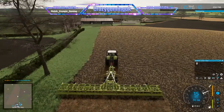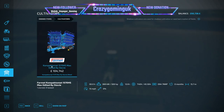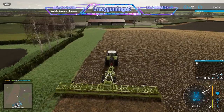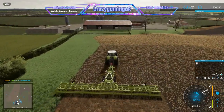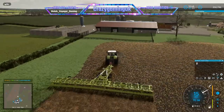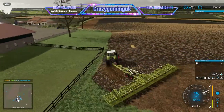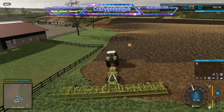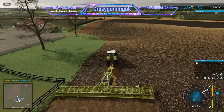This is Stevie's edit of the cultivator - it's the cultivator version; there's also a plow version he's done. Basically you can change the colors on it to match your equipment. I've got Class so I've done it to match the Class. The recommended horsepower is 500 but this 400 horsepower Class 960 tractor is pulling it no problem.